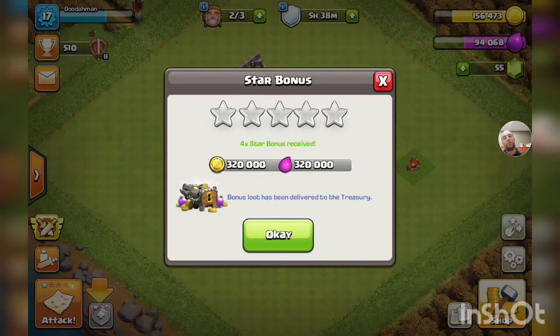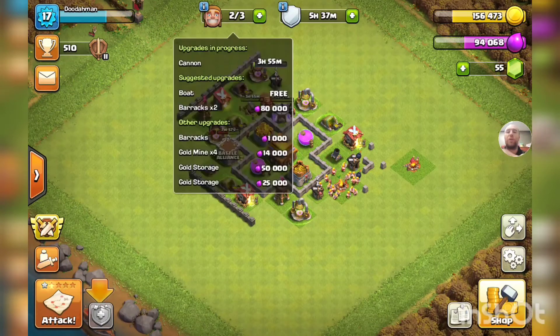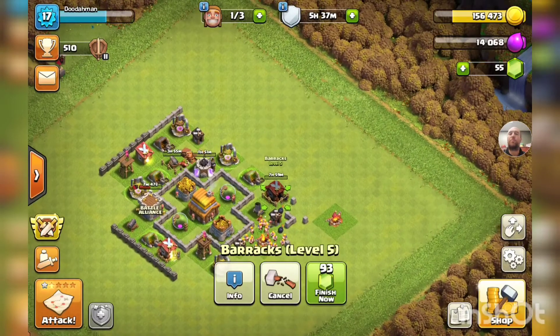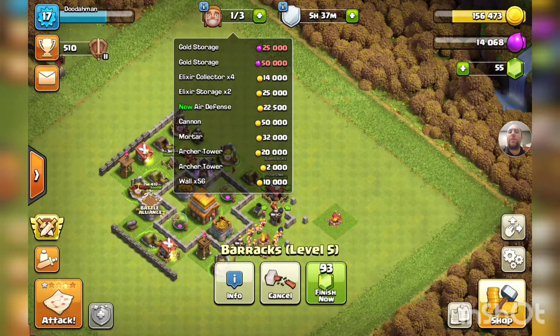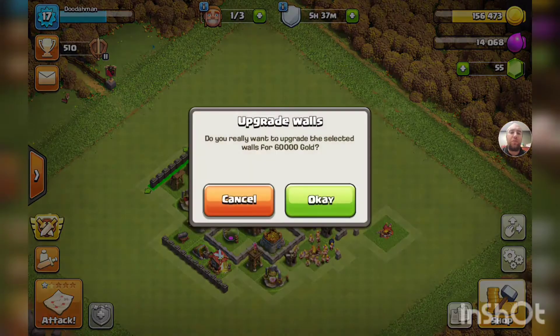All right, perfect — this is the base we want, just surround the base. About 10,000 gold and elixir. We have two builders left — wow, that's a very expensive barracks. Let's do that — eight hours, 80,000 elixir, perfect. And I think we're going to do the air defense as well, meaning we'll have 134,000 to spend on walls.